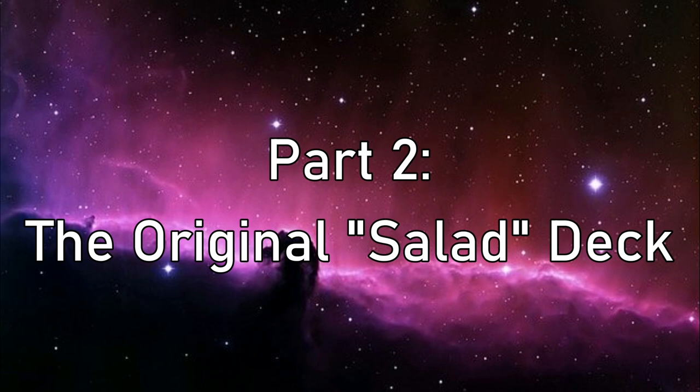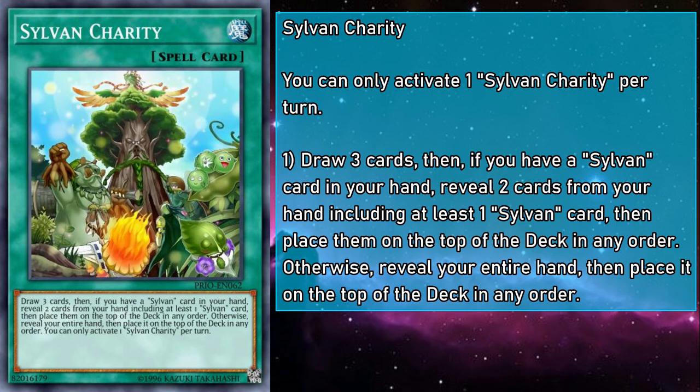Okay, time for our spells and traps, and I've been waiting for this all video. Sylvan Charity is a normal spell that has you drawing three cards, then if you have a Sylvan card in your hand, you reveal two cards in your hand — at least one of which being a Sylvan — and place them on the top of your deck in any order. Otherwise, you have to reveal your entire hand, then place it on top in any order. So while you're not getting the sweet discard outlet of Graceful Charity, you're getting something even better for the theme: ensuring your top decks. With Charity in your opening hand, you're effectively playing with the top eight or nine cards of your deck depending on whether you go first or second, and as long as you don't have to shuffle to set up your plays, you can ensure you have a plant monster on top of your deck to trigger their effects. So it's kind of like discarding, just in a way that benefits Sylvans — and you don't have to pay anything for it, so it really is a charity case.